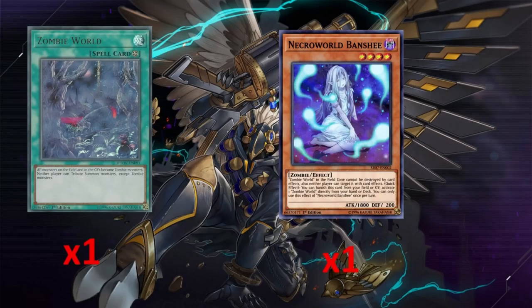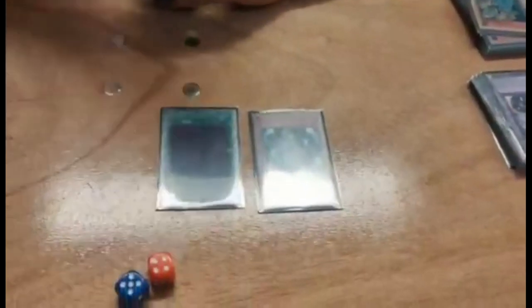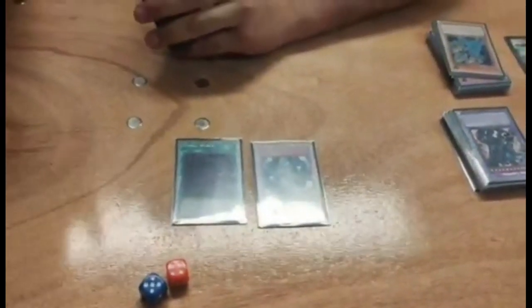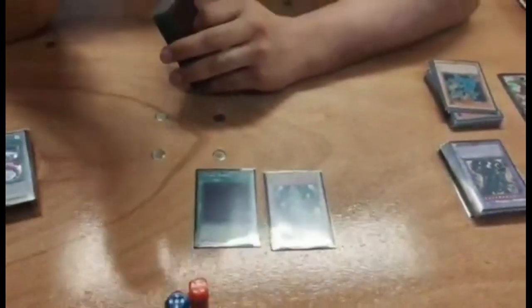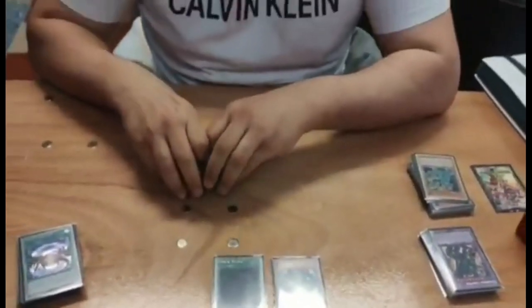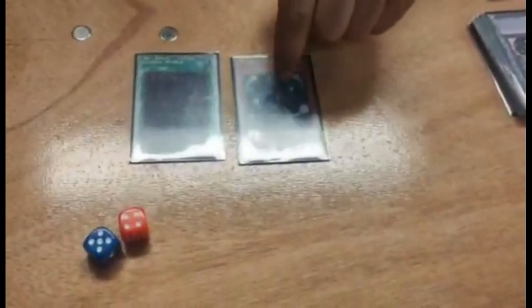Necro Banshee, the zombie one. The reason this was put in initially was because the Floowandereeze matchup was really hard - they don't care about your stuff being banished, they don't really care about you popping cards, they can just recur. This shuts them out of the game entirely since they can't tribute summon. It also works against Tri-Brigade and Swordsoul to an extent. You send it off of Branded Fusion, make Lubellion using Albaz and this, and they can't do anything - you can do it in the same chain.